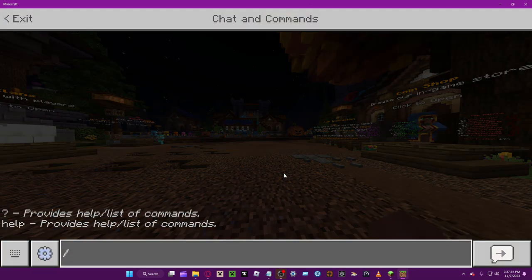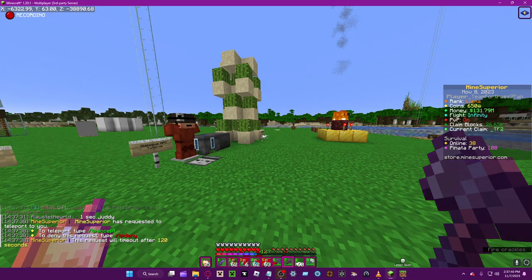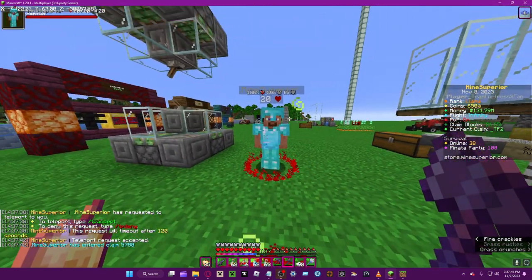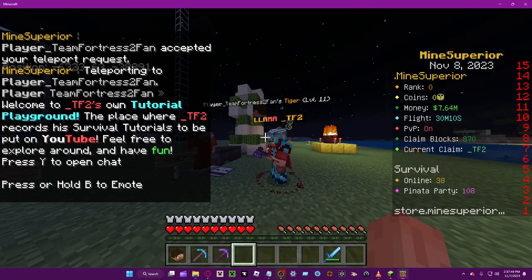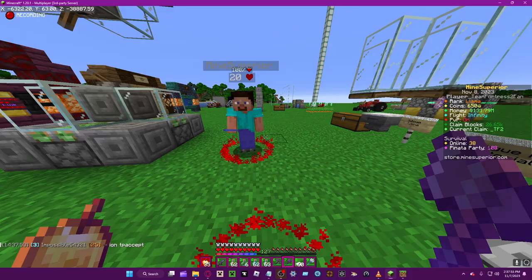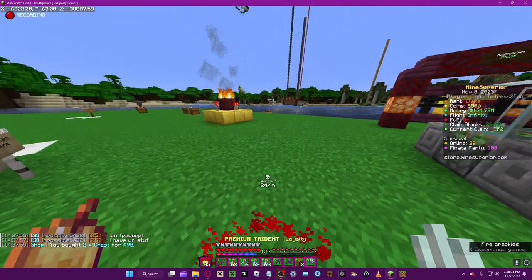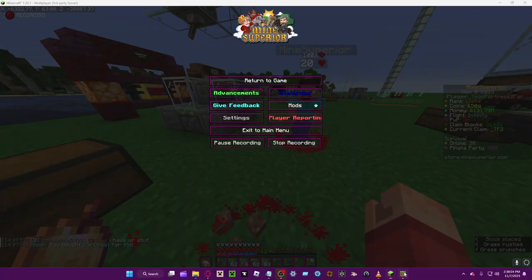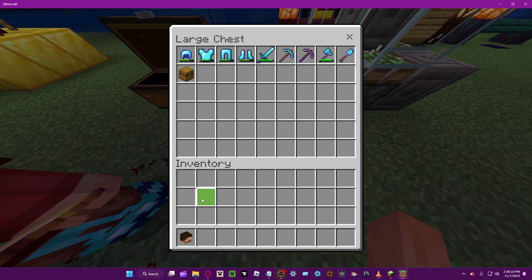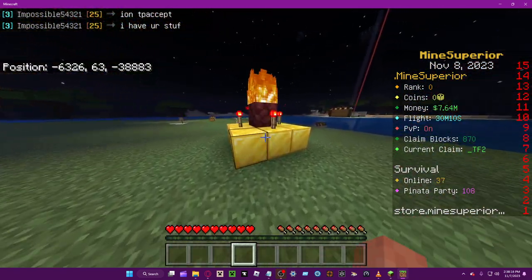So let's do 'tpa tf2' right there. As you can see, we killed them. Now let's try it without the armor — as you can see here, you can put it in this chest.